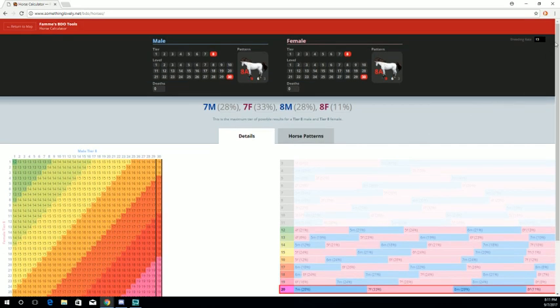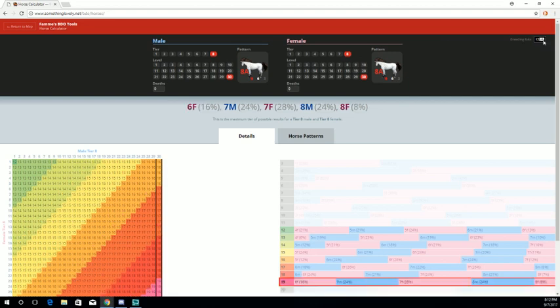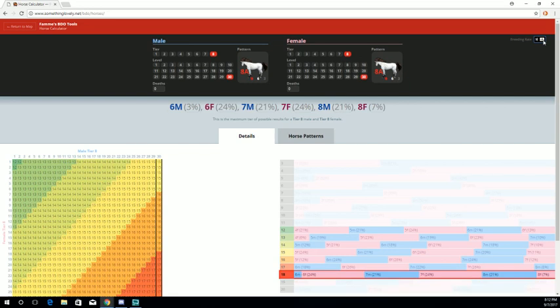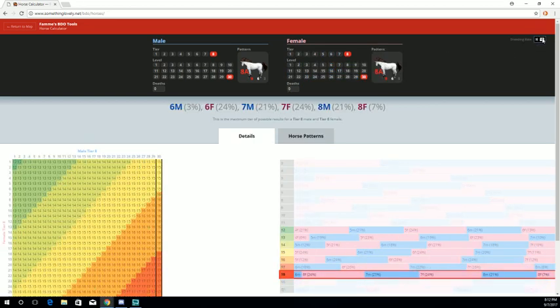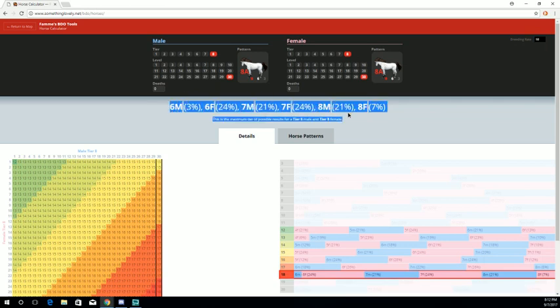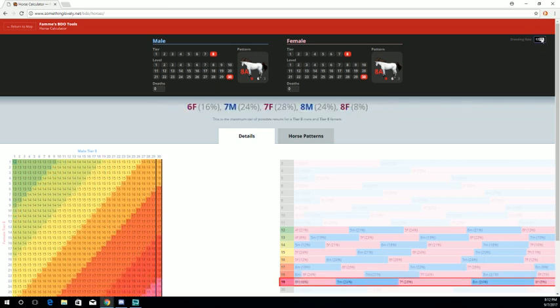One other thing to note is in the upper right-hand corner there's something called breeding rate. In North America and Europe, our breeding rate is 13, but when the game first launched it was much lower than that. This is a multiplier that affects outcomes as well. If the game has just launched in your region, you are likely starting out at a lower breeding rate. Be sure to adjust this number to match your region so that you get correct percentage outcomes.